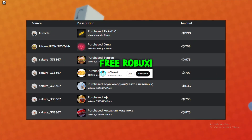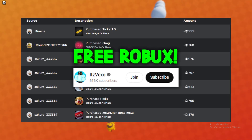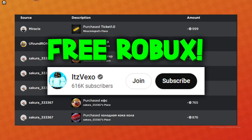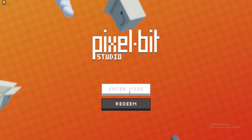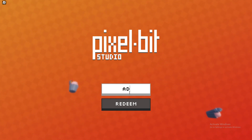Welcome everybody. In today's video we are in Pixel Bit Studios, where we are going to be redeeming all of the limited UGC codes. This is basically a game where you can redeem limited UGC items that you can find on your Roblox avatar. We are now going to get stuck right in by redeeming all of the working codes in this game.